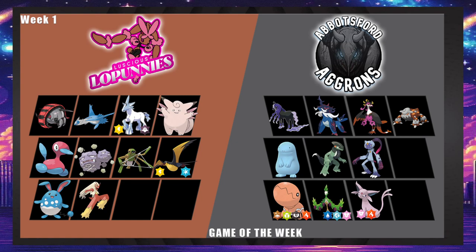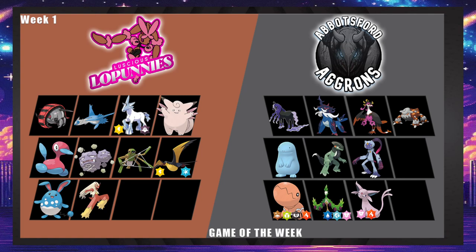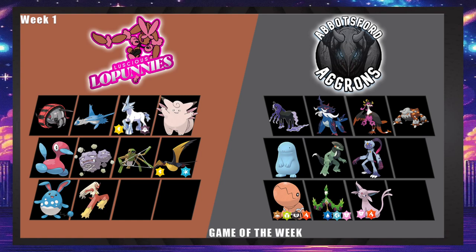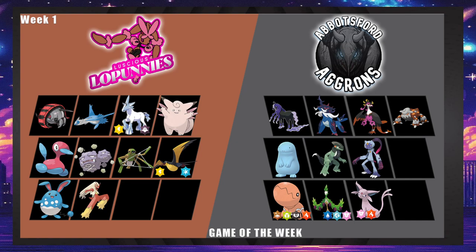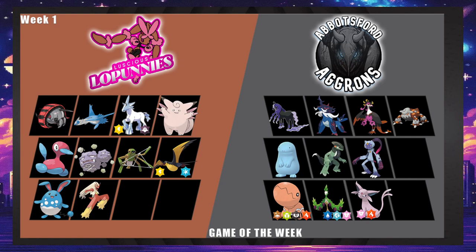Trapinch could potentially trap Treads and then a lot of people... okay, Trapinch trapping Treads with a Focus Sash — maybe if you think it's going to lead you could just lead it, pretty cool. Arboliva could be pretty important in this game to get Grassy Terrain up and make ground moves less important. The cool thing about Arboliva is they're going to run Stomping Tantrum, which is only 75 power, versus High Horsepower which can miss.